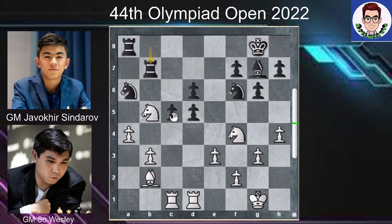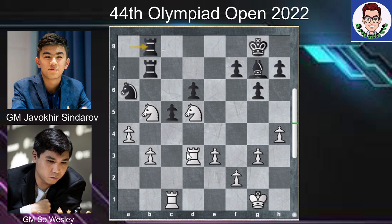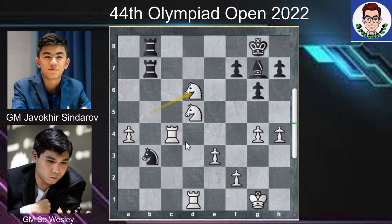Bishop b2. Rb7, now Knight takes f6. Bishop takes f6. Knight takes d5, threatening f6. Bishop g7. Rd3, protecting. B3, Rook a8-b8. G4, c4. Rook takes c4, Knight c5. Rd1, Knight takes b2. Knight takes d6. Rook a7 — this is the beautiful move here by Wesley.